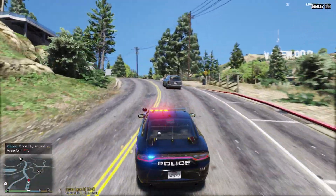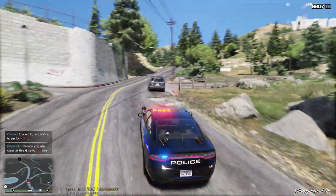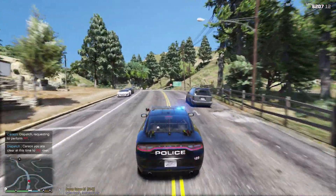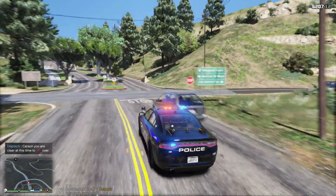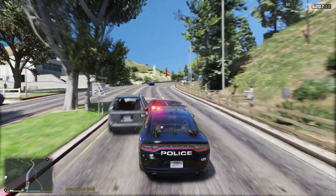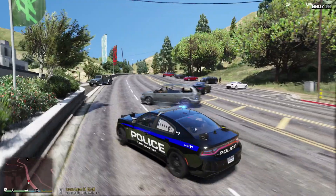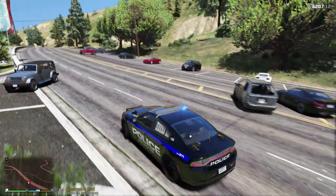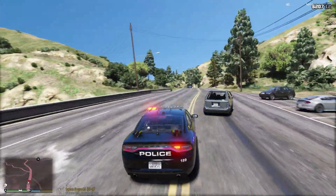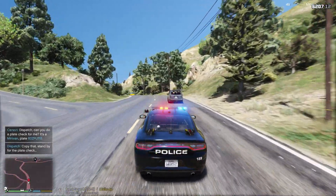Let's request a PIT. I've got another unit right behind me — we have been confirmed to PIT. We're gonna do that as safely as possible. PIT number one did fail. All right, he's spinning. We can block him in here. We've got a failure on the PIT. Requesting plate check — gonna be minivan, 6-0-0-0 call, Union 7-1-3.